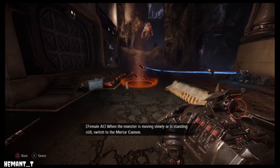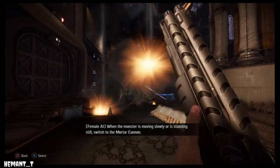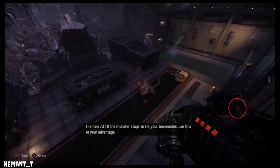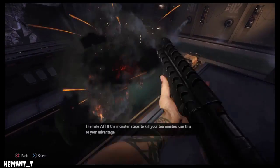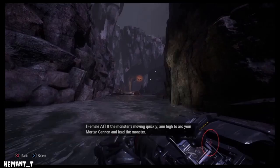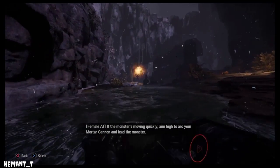When the monster is moving slowly or is standing still, switch to the mortar cannon. If the monster stops to kill your teammates, use this to your advantage. If the monster's moving quickly, aim high to arc your mortar cannon and lead the monster.